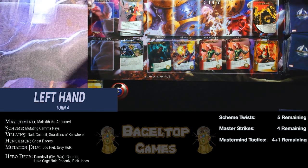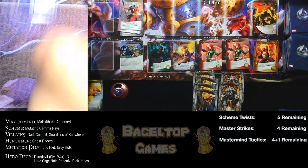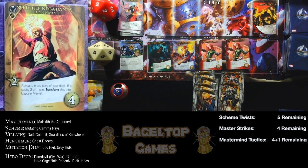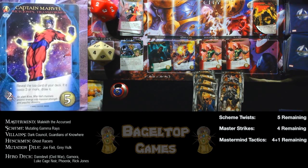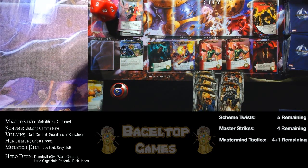First henchmen: the Ghost Racers. They say Ambush Rise of the Living Dead — if I had cards in my victory pile with Rise of the Living Dead on top, they'd come back, but I don't have any. Left side plays four recruit and two attack. I could throw my weapon for plus three but that's overkill. I'll recruit this Rick Jones: reveal top card, if it costs three or more transform into Captain Marvel. Turn over.